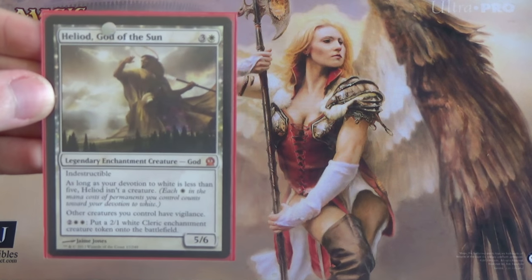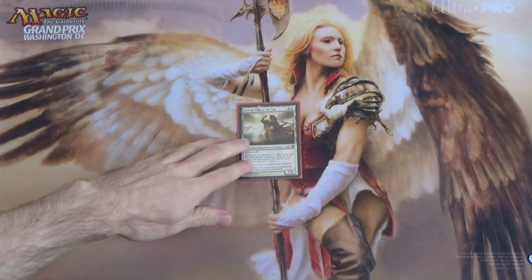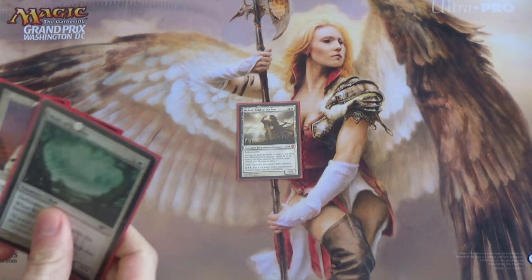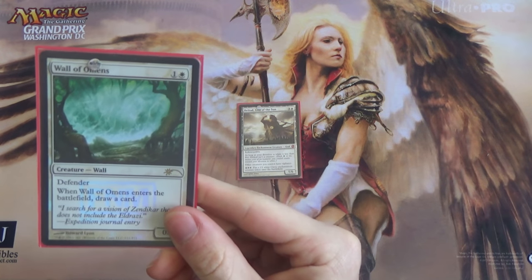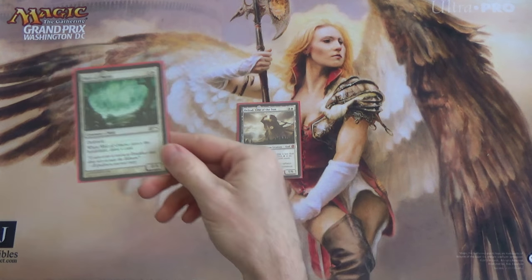This deck tech is specifically for multiplayer, so if you're doing 1 vs 1, then some of these choices will be different, to be sure. But I'm going to jump right into it. We're going to start off with our creatures. First we have our defense-oriented ones. We have Wall of Omens — a 2-drop that draws you a card. Easy enough.